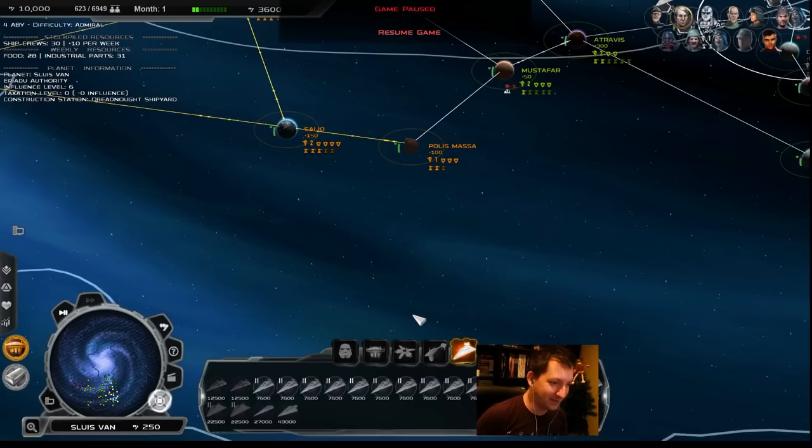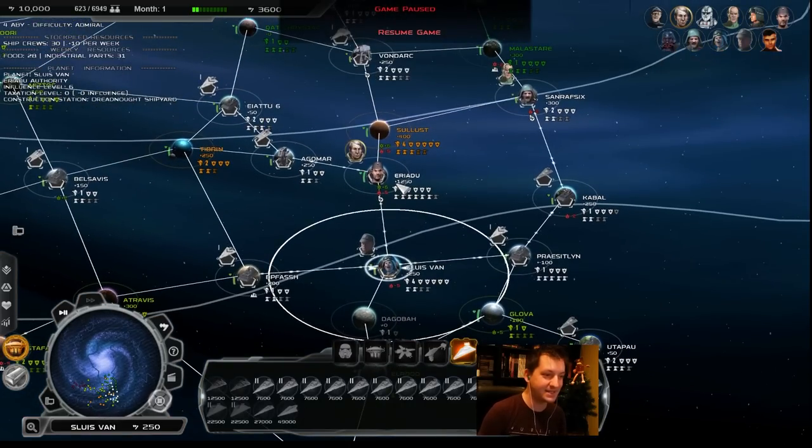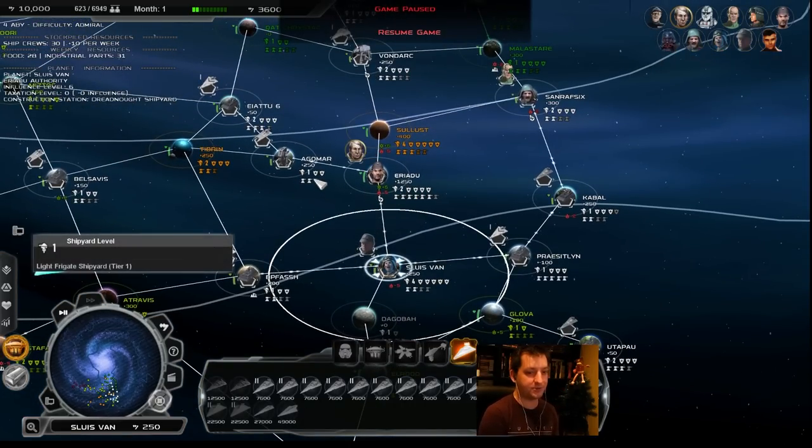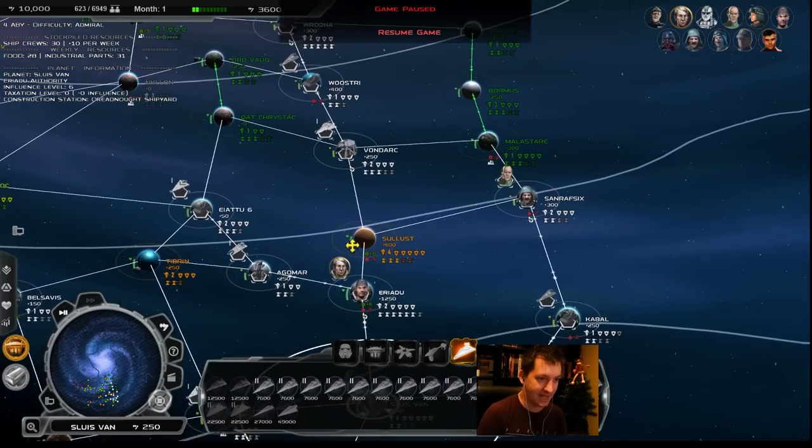Hello there, and welcome to CoryLoses for a brand new preview playthrough in Thrawn's Revenge 3.3 as the Ariadna Authority. This is a new playthrough on a new map called the Western Reaches Campaign — kind of the southwest of the galaxy.